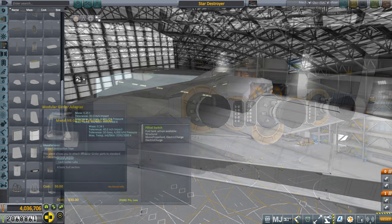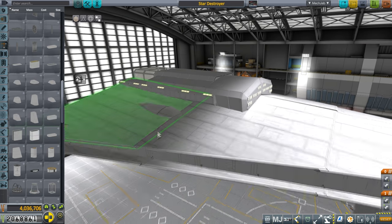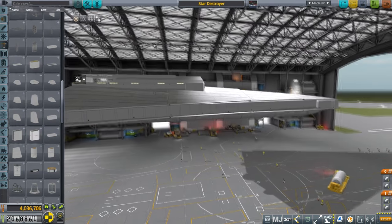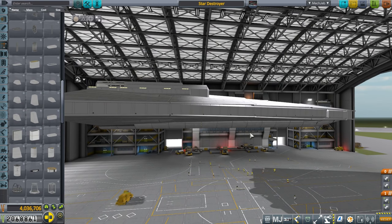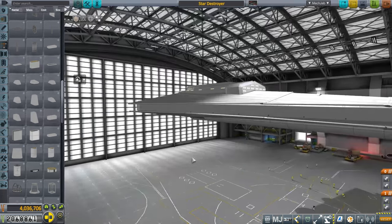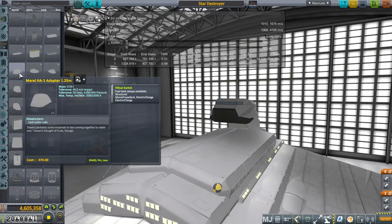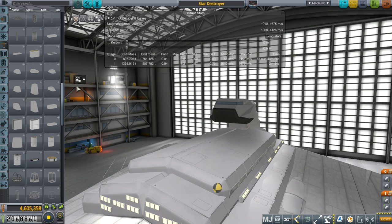The engines are three rhinos which were scaled up because rhinos are too small in this case, and there are also ion engines from Lackluster Labs on the tail. The wedge shape is made by the procedural wings, and then the filler is Lackluster Labs parts — a lot of tanks in the middle of the body.